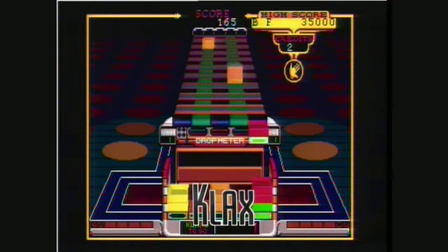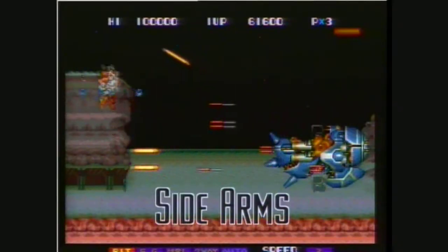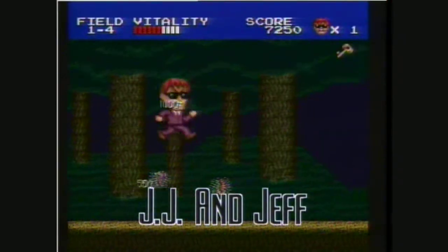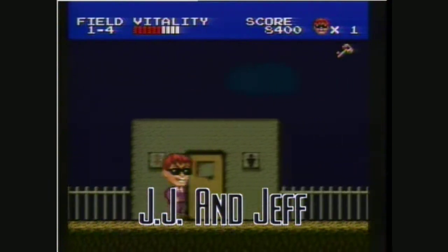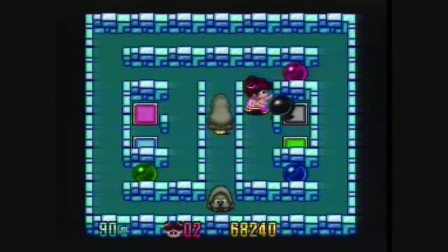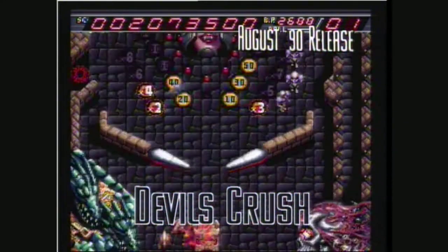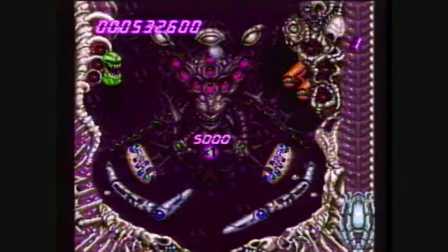Want more Arcade Thrills? Try an exciting round of Klax! Or Side Arms! Plenty of action headed your way in JJ and Jeff, so keep your eyes open and keep on kicking! Explore a seemingly endless maze and save all of China in Chu Man Fu! Or get amazing pinball action in Devil's Crush, the fast-paced sequel to 1989's best simulation game, Alien Crush!